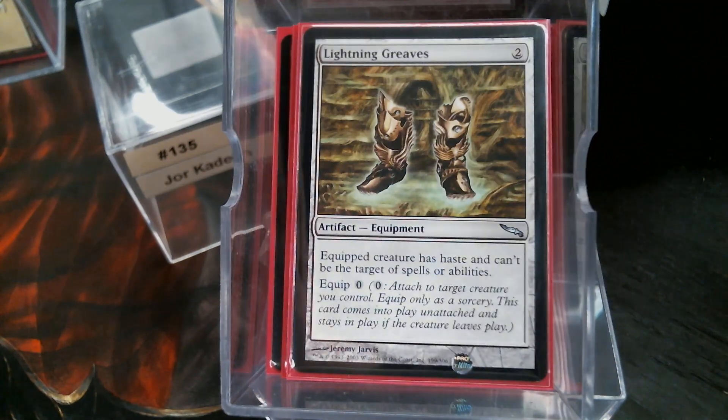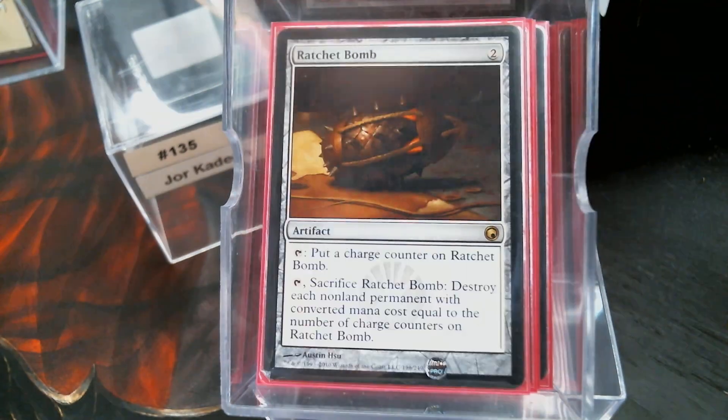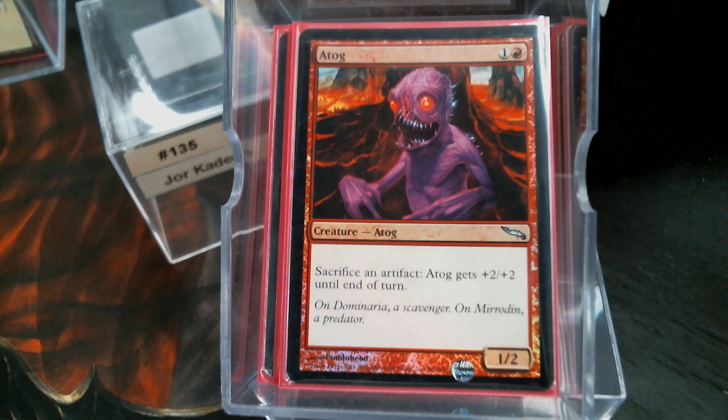Lightning Greaves, Smuggler's Copter, Heart of Kiran, Ratchet Bomb, Archetype of Aggression — double strike. And then of course we have our Atog. You gotta have the Atog. Because there are times when Atog can just get you there — nobody thinks about it.